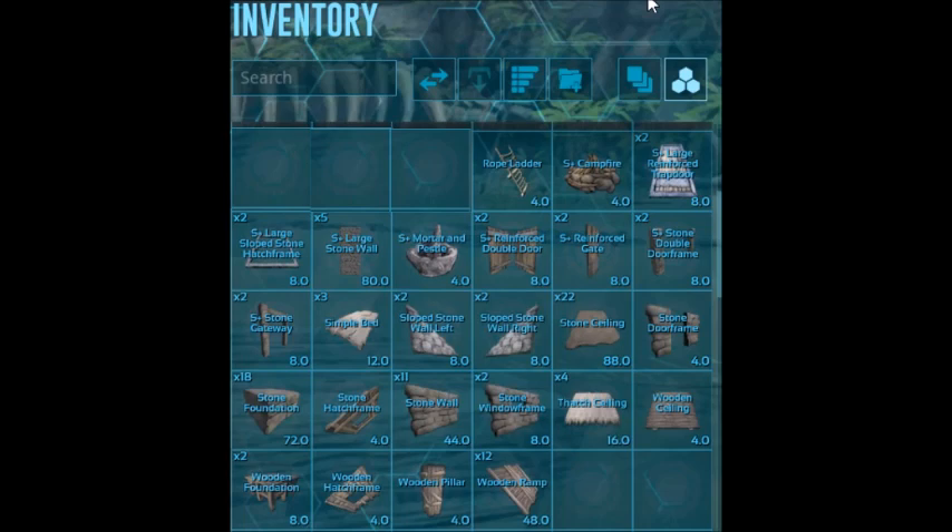You need two double door frames, or those can simply be three standard door frames. You will also want 11 stone walls, two stone window frames, one stone hatch frame, two stone gateways — I recommend S-plus gateways — two reinforced double doors, two sloped left walls, two sloped right walls, and the equipment to install this: two wooden foundations, a wooden pillar, and 12 wooden ramps to surround the territory for ease of access. For the internal cabin, add a wooden hatch frame, a wooden ceiling, a rope ladder, a campfire, and a mortar and pestle.